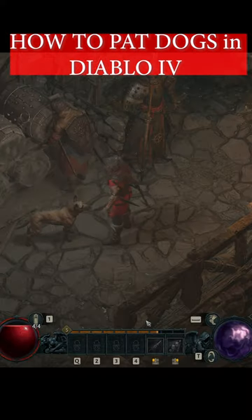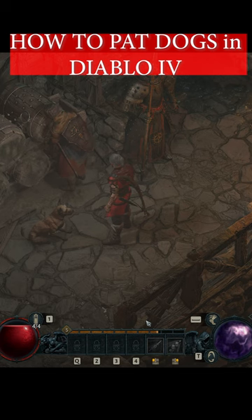Greetings. How to pet animals in Diablo 4. Step 1: make sure you're in close proximity to your desired pup.